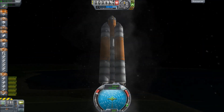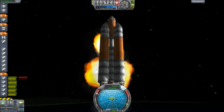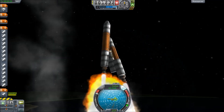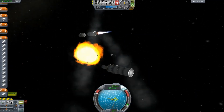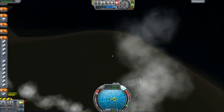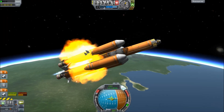Sometimes the rocket would survive, sometimes it wouldn't. The good thing is these are all unmanned spacecraft — we've already sent our astronauts up in the spacecraft — so sending up multiple refueling trips is not such a problem if they're exploding all the time, because at least we're not losing any lives.